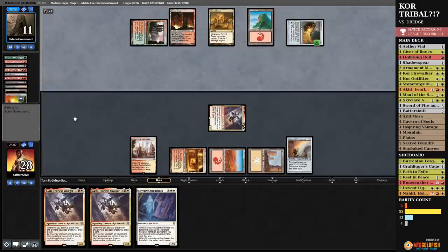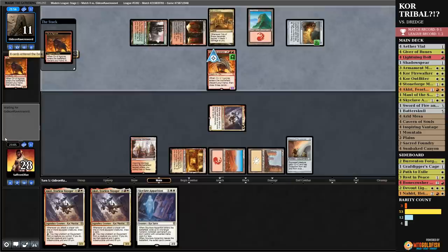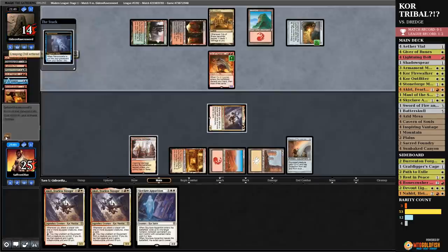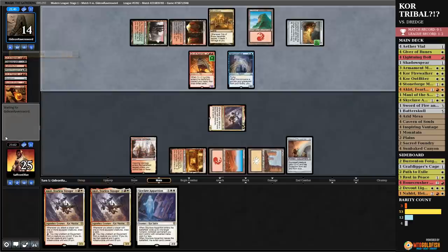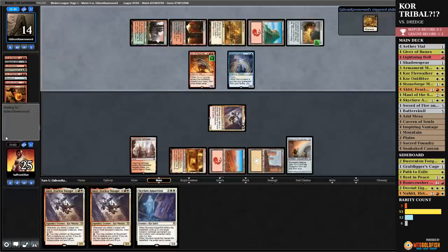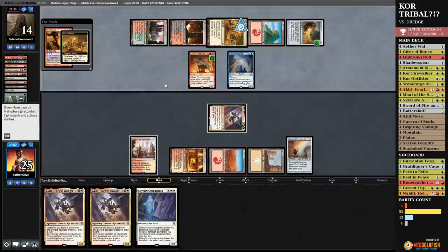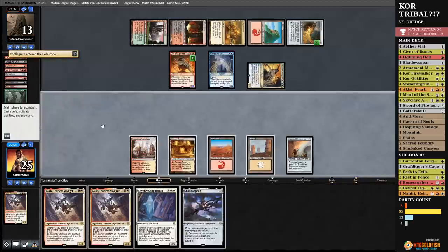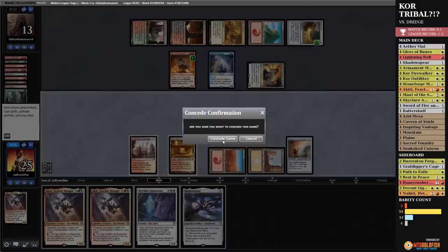Not much else to say about this one, honestly. Opponent gets to discard a bunch of dredgers, dredge a bunch, get a Narco Amoeba to get back Prized Amalgams, get another Ox, get a Conflagrate and an Ancient Grudge. I'm a little disappointed, in all honesty, because our opponent decided to spend their answer to Graveyard Hate on an Aether Vial that really didn't matter, and they ended up being rewarded for it. But this one's over now.